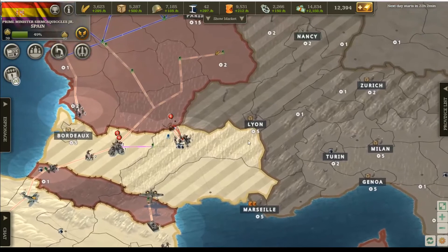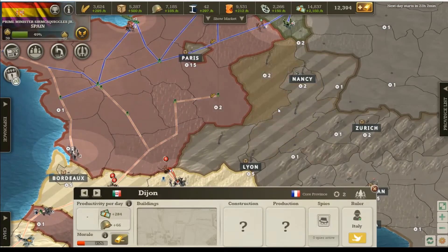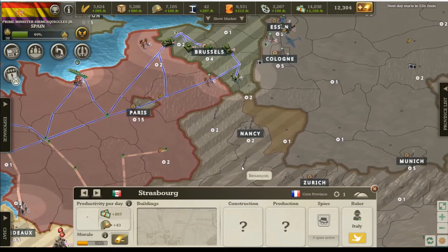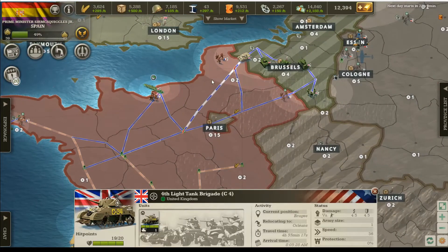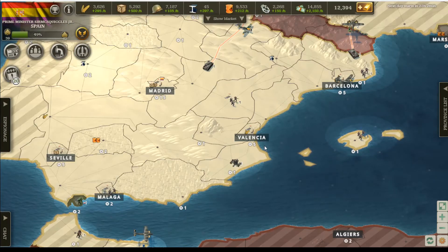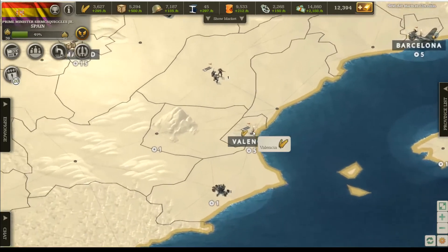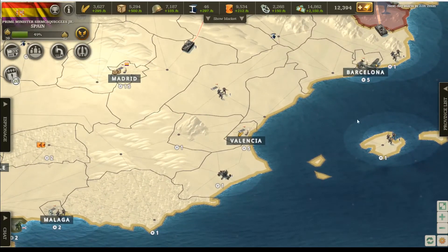Italy is already gobbling up some land over here, and it seems that the UK is also trying to grab some land as well. They were trying to attack at different places — they sent I think like two units over here to Valencia and I was able to just bombard them with my planes.